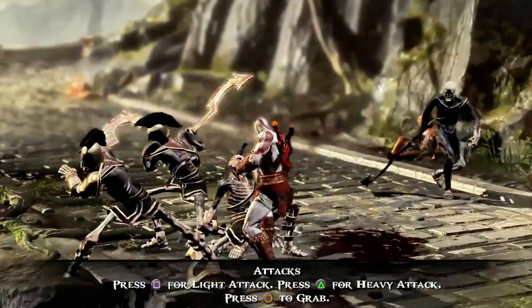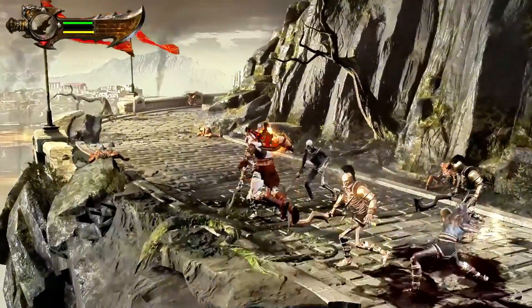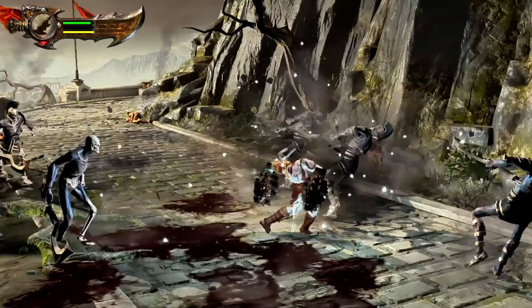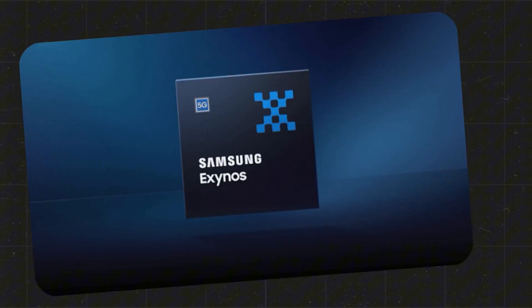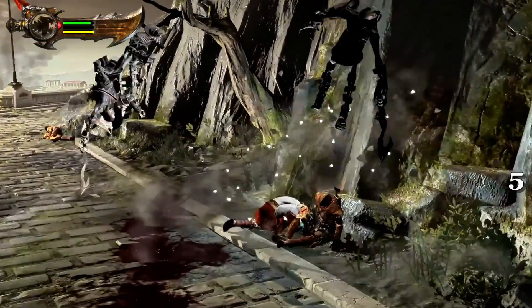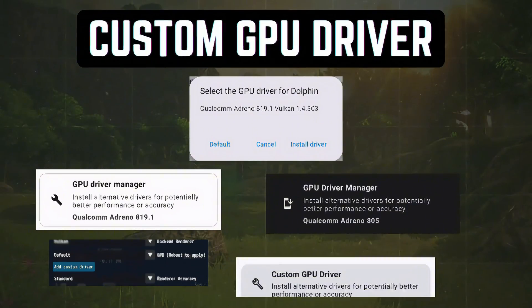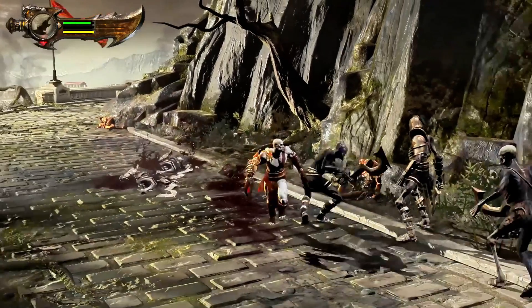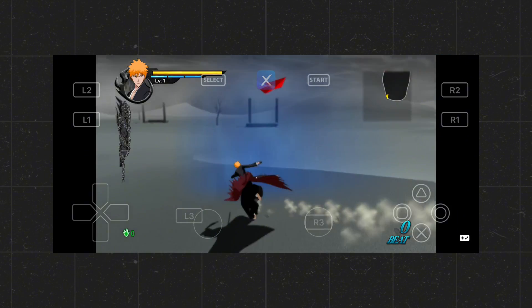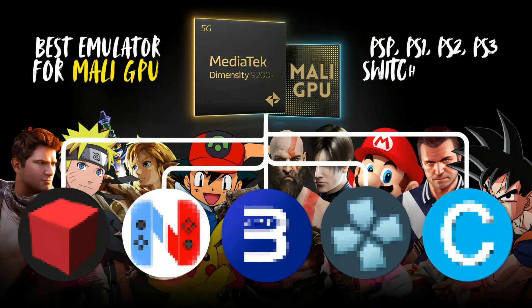For years, I've been testing emulators, and one complaint just keeps coming back: why does every emulator only work well on Snapdragon phones? If you've ever used a Dimensity, Exynos, or even a powerful flagship that isn't Snapdragon, you already know the struggle. No Adreno GPU means no custom drivers, and that usually means terrible FPS, laggy gameplay, or even crashing emulators. But today, everything changes.